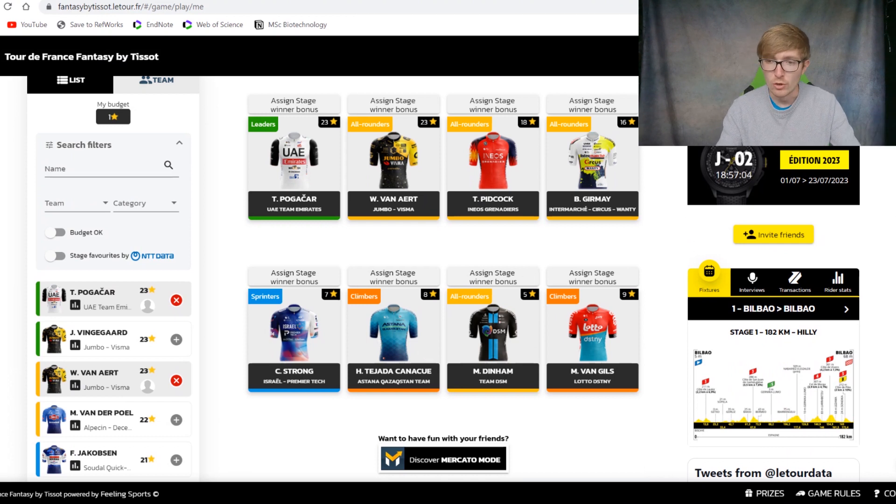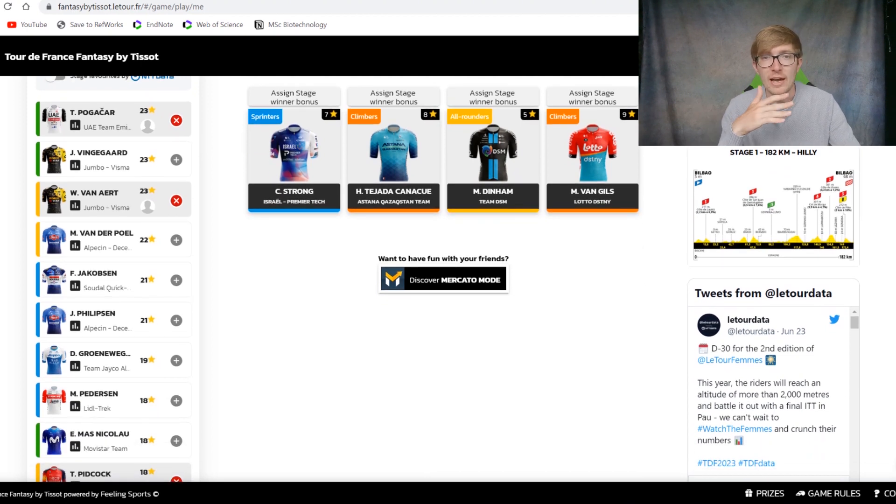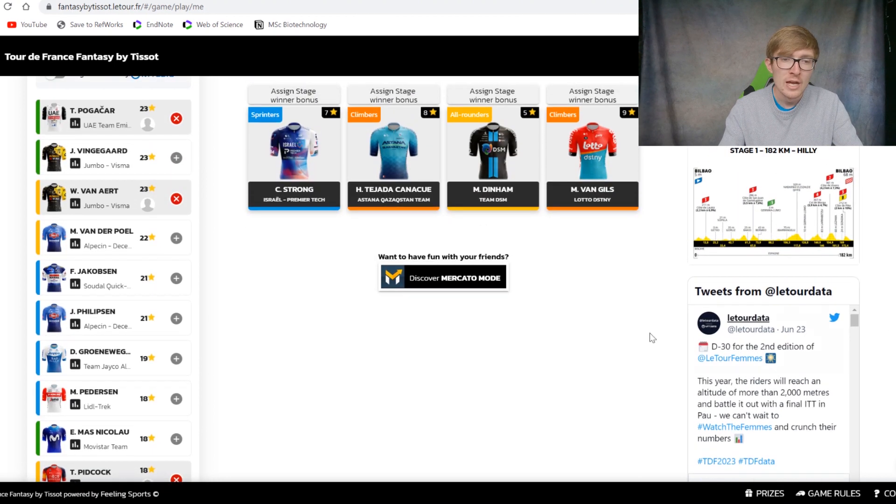Let's take a look at some of the more expensive riders. All these guys on the front page are good picks, except for maybe Enrique Mas — I'd stay away from him. Pedersen, Groenewegen, Philipsen, and Jakobsen are all the strongest sprinters in the race. Philipsen and Pedersen are sprinters who are better climbers, whereas Jakobsen and Groenewegen generally don't climb very well. So Philipsen and Pedersen might be a bit better in terms of being able to contest some more difficult sprints — they'll do well on flat stages but might also pick up bonus points on more difficult stages.